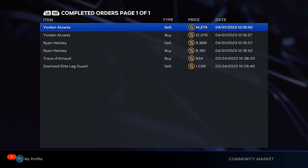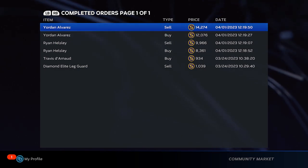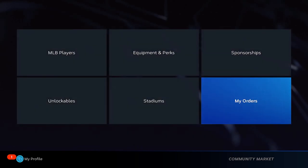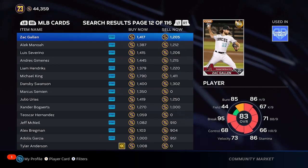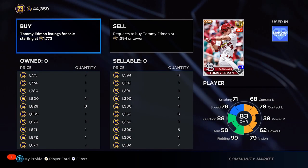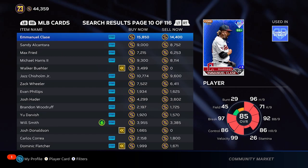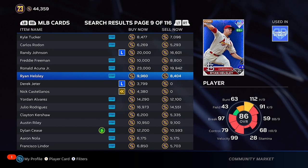We got about 700 stubs on one flip and about 800 on the other. I recommend sniping diamonds — I think the market's pretty hot right now, so diamonds are definitely the best to do this with. If you can find gaps in golds — like 1800 and 1200 — go for it, but right now there's only about 200 stubs to be made in golds. I love cards like Yordan right now for this method.